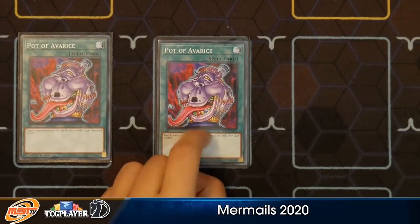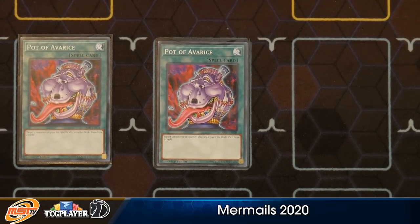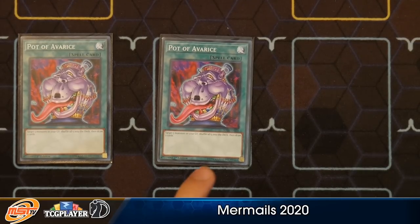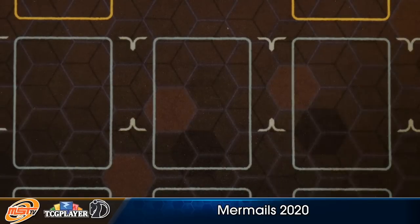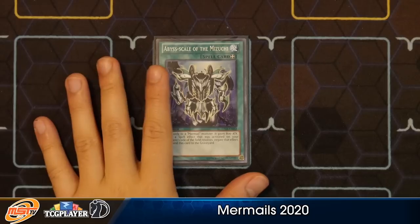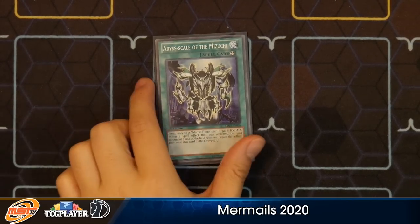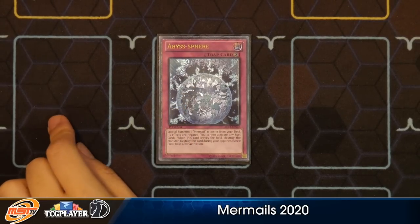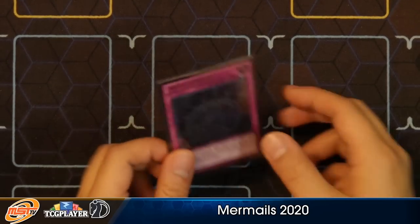Triple Called by the Grave because we don't want to eat an Ash Blossom — the Diva is one of the key weaknesses throughout the entire play. Double Pot of Avarice — I love seeing this card. If you have like one copy of Neptabyss, this card's already live because the entire combo you go through, you just dump everything into the graveyard by the time you're done. You can set up Moulin Glacia and always set up Pot of Avarice at the same time — so in other words, you have Pot of Greed in your deck, and you can shuffle back a lot of the cards and draw two, sometimes even reset your whole combo with the combo piece right in your hand.